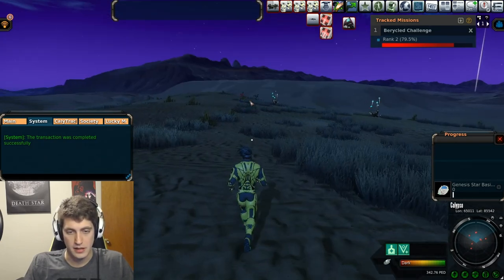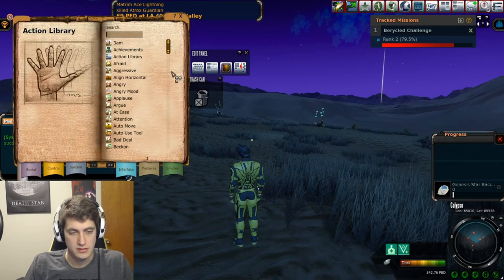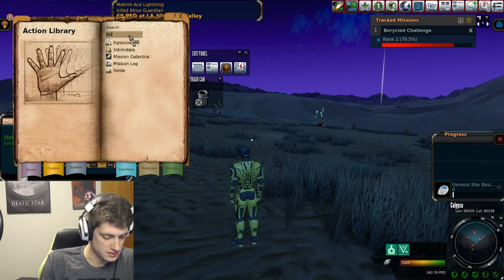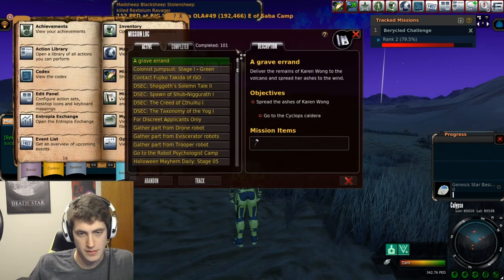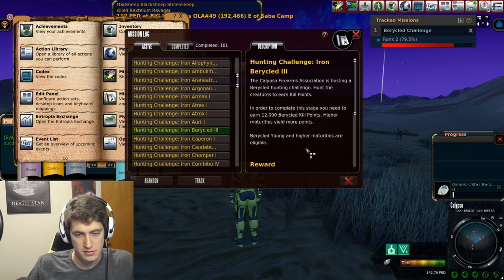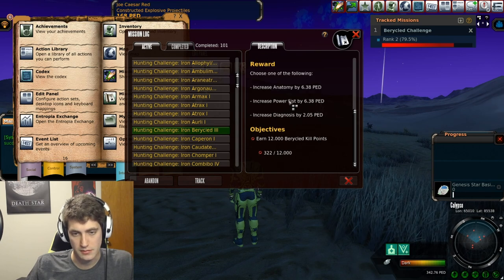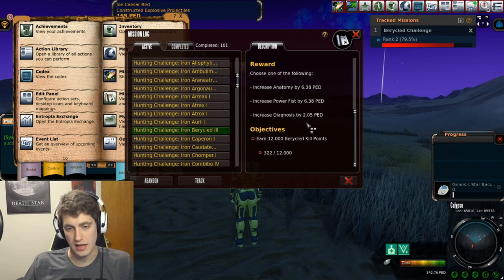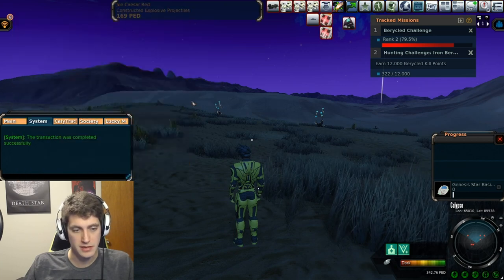Alright, yep, and here they are. So they're level three. Let's pull up the old mission system — mission log — and track that. Yeah, so I'm on level three. Looks like we can get anatomy, power fist, and diagnosis. I still need a lot of points unfortunately. I'll probably eventually have to go find some bigger ones, but we'll track it anyway despite being such a long way off.